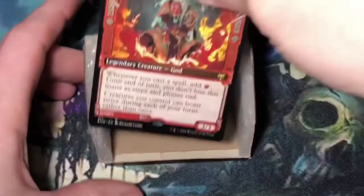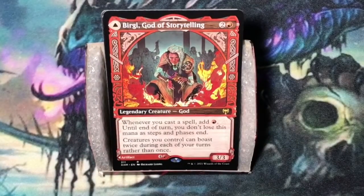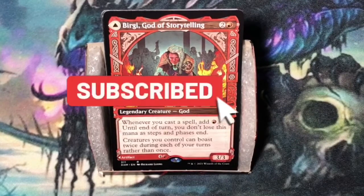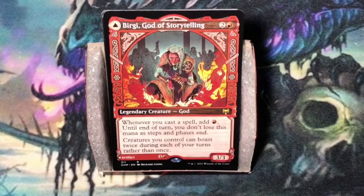My favorite card — the best card out of the pack — is definitely going to be Bergy, God of Storytelling. It's definitely a pack one pick one. Once you select it, you go heavy in red, heavy in white. Try to pick up as many boast cards as possible and ride it to the finish line. I hope you enjoyed the video. If you did, please like, subscribe, and share. Tell me in the comments what was your favorite card or the best card out of the pack. Until next time, when I'm back to crack pack number two from my Magic the Gathering Kaldheim bundle in 'What is your pick?'